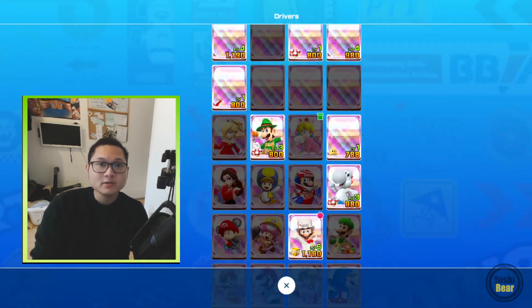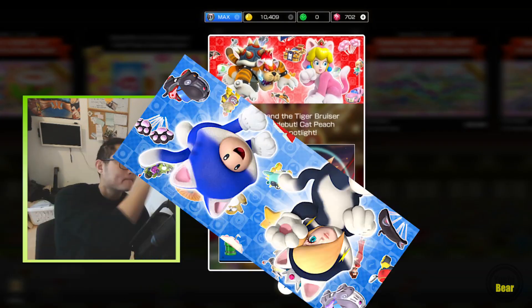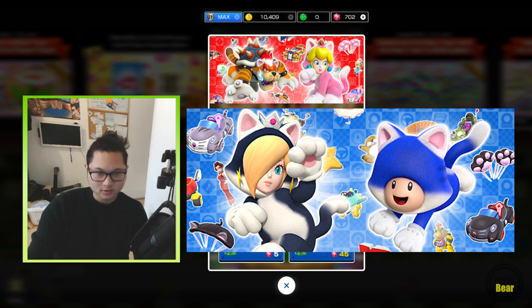Alright, now let's move on to the second spotlight. So the second spotlight has Cat Rosalina, Cat Toad, and that little snow leopard cruiser. We've got the grey cat cruiser, the black cat cruiser, the black Toad Bean, and the black Cat Parafoil. Those are definitely going to be spotlight — nine high ends for shizzle.